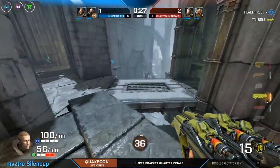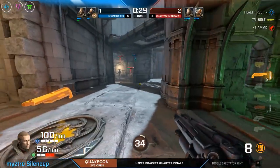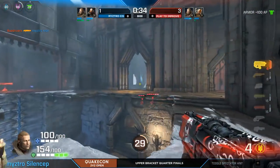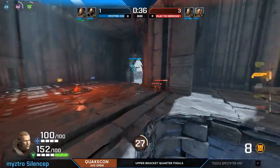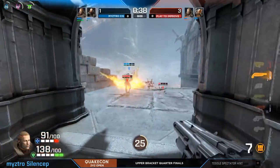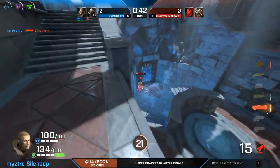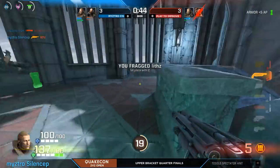Maestro making their way back in. Remember, no rails, so you're going to see a lot of machine gun action on this map, especially if you're trying to keep your distance from that dual-wield LG. Maestro here — another battle coming out over the Rocket Launcher. Some big damage coming out onto Play2Improve. Maestro managing to bring this off without too much contest. We're tied back at 3-3.